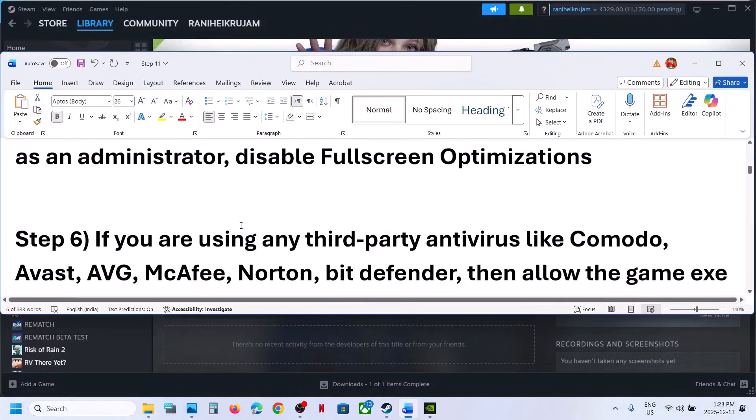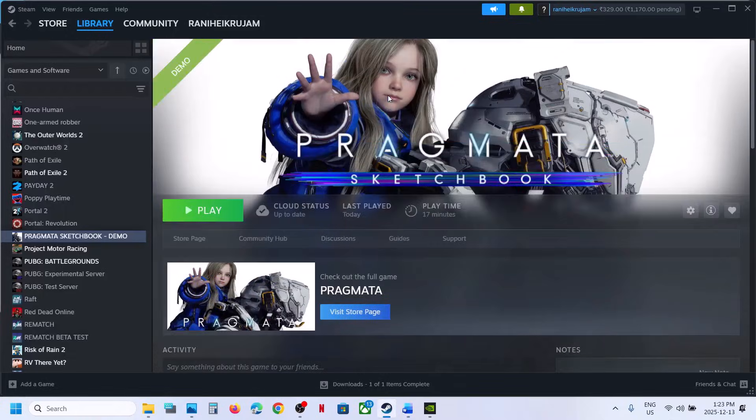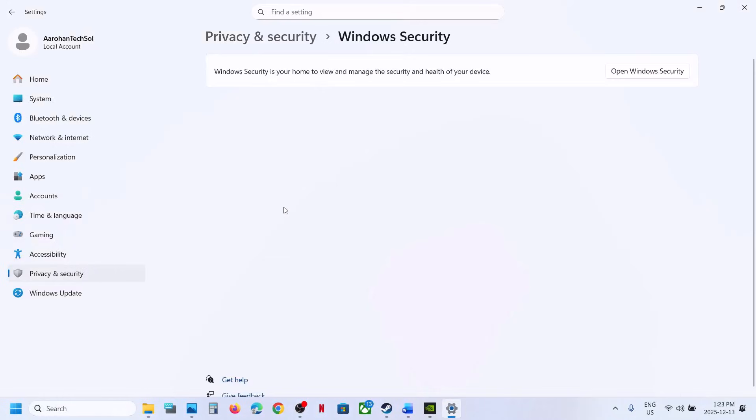The next step involves antivirus settings. If you are using any third-party antivirus program, handle it accordingly. If you are using Windows Security, open Windows Settings, go to Privacy and Security (or Update and Security), and click on Windows Security.